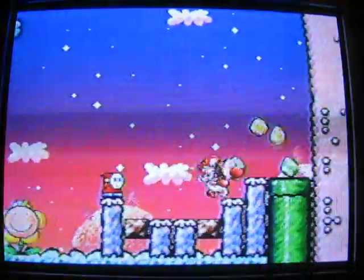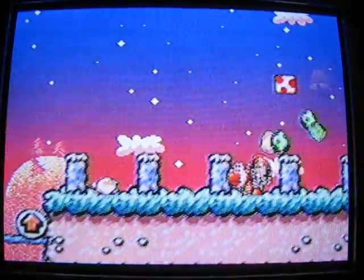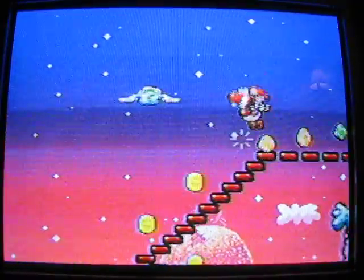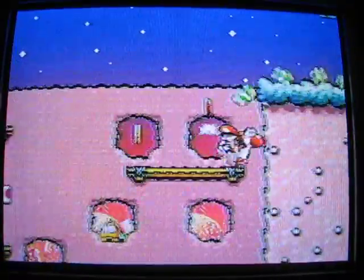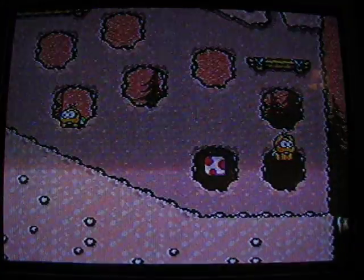One of these platforms you have to use to get some red coins — this one, I think. Yep, there we go. Yeah, that's how you get the red coins — you've got to use one of those platforms. Continue on. Get rid of these things; those flowers are quite annoying. Surprise attack by fat shy guy. And we're out.